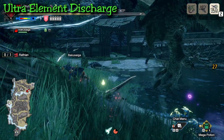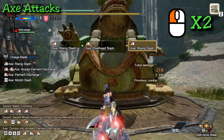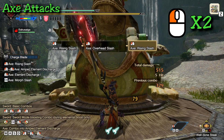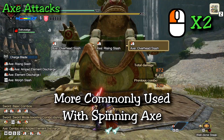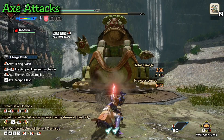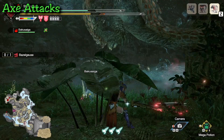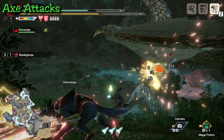Now let's talk about a few more things for general axe mode. Axe mode is a way of releasing your phials. Hitting left click twice will perform a regular melee combo — a rising slash and an overhead slash — not commonly used attacks. The last regular axe attack is a movement skill: while moving in any direction and clicking left click, it'll perform a dash slam, which is useful for closing distance when the monster moves away and still landing the axe on the monster.